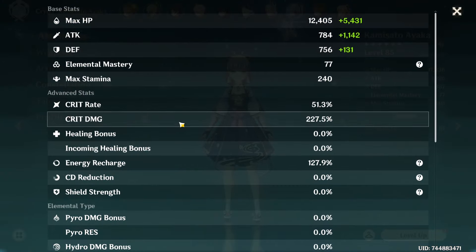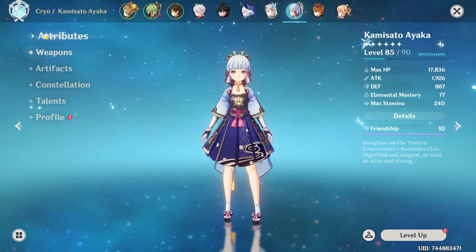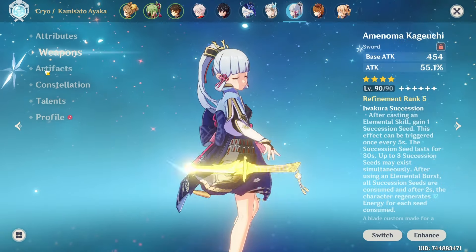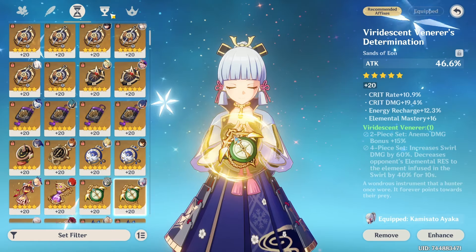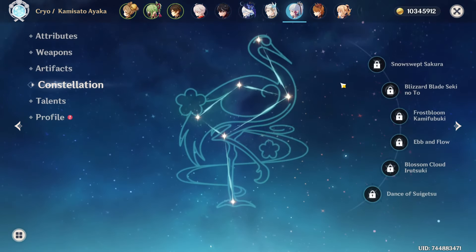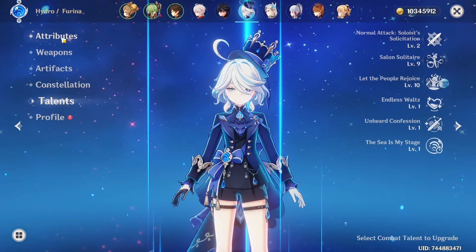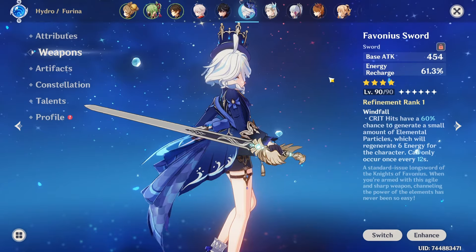Ayaka has around 51k Crit DMG output and 227k damage, turning into 87k Crit Rate against enemies not frozen, or 102k if they have Cryo applied or are frozen. She's at 127 ER with an R5 Amenoma Kageuchi — more than enough energy, and Amenoma is a really strong free-to-play weapon for Ayaka. She's on a four-piece Marechaussee Hunter build so she has more Crit against non-freezable enemies like the Hydro Tulpa. If you can freeze every enemy, go Blizzard Strayer instead. She is also triple-crowned.